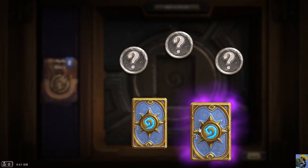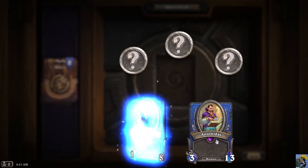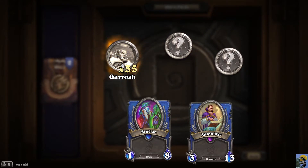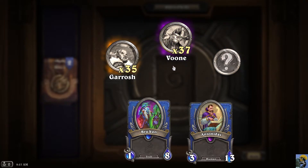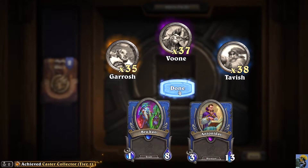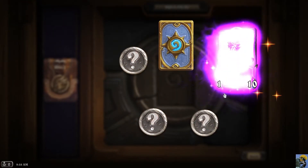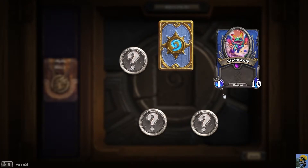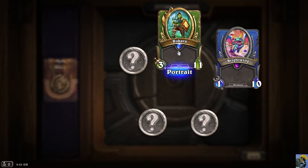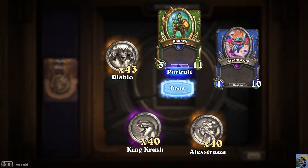You get this really satisfying animation, similar to opening packs in Hearthstone. We got a new mercenary — Antonidas, who's epic. We got a rare Brukon, some coins, and legendary coins for Garrosh. I'm not sure yet if legendary refers to the character rarity or the amount. We got an achievement. Opening the next pack gave us Brightwing the fairy dragon, and Rokara as a new portrait since we already had that mercenary. Diablo is apparently in the game, along with King Crush and Alexstrasza — I don't have those but I'd like them.